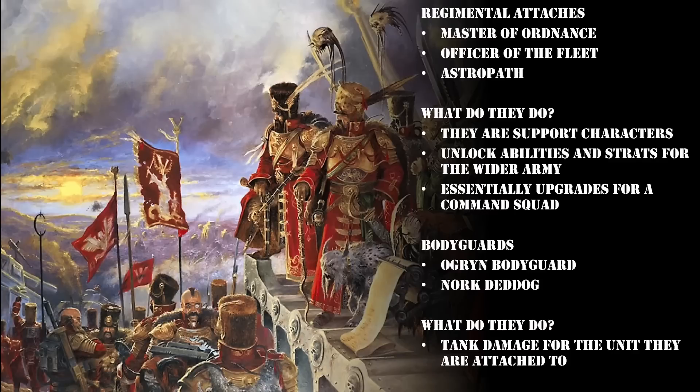They're similar to, but not quite the same as, Armorium Cherubs for Space Marines and Sisters, or Grot Oilers for Orks. However, unlike those models in other armies, regimental attaches and bodyguard models aren't simply tokens that get thrown away once they've done their job. They are fully fledged characters with their own stat lines and wargear, which in some cases is very important. The Master of Ordnance, the Officer of the Fleet, and the Astropath are all considered regimental attaches, meaning they need to be added to command squads — either a platoon command squad or a Cadian command squad.